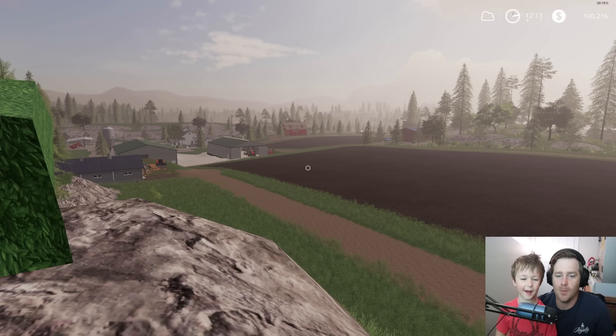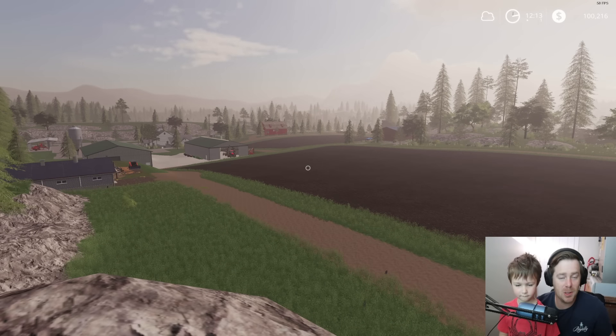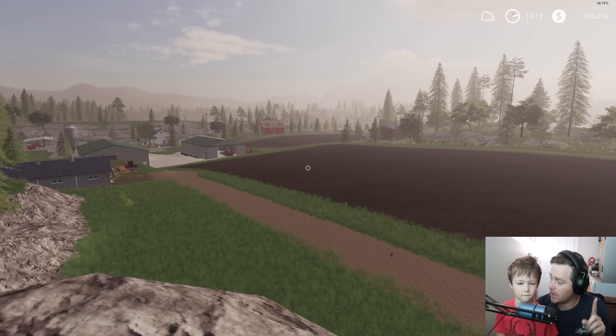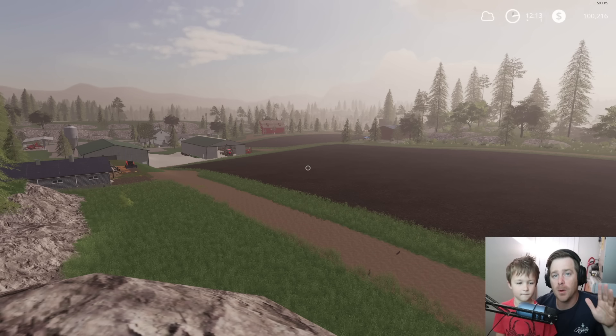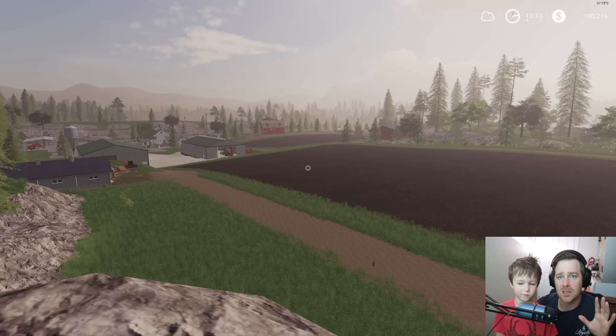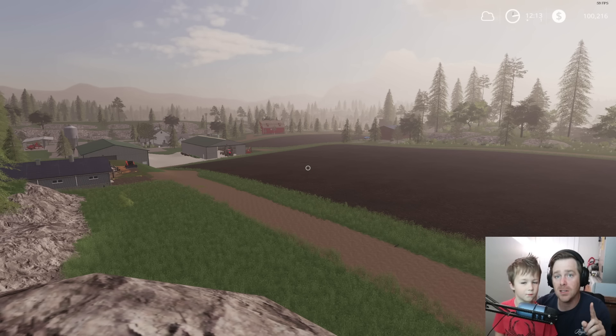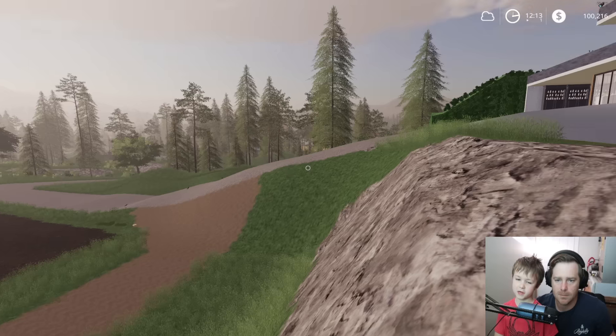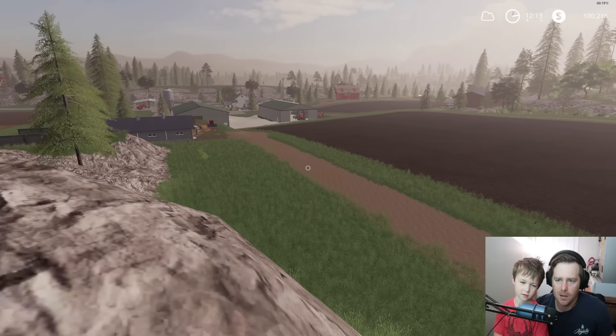We're back with farming sim, suits to boots! Today we got to plant our cotton, and a farmer called us — he needs some help harvesting his weed field. It rained a lot so I'm scared it's going to be too muddy, but we're going to see. First let's get our stuff ready, plant our cotton field, and then we'll go help him out. Let's do it!